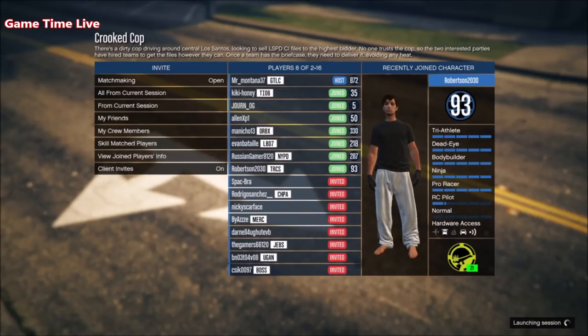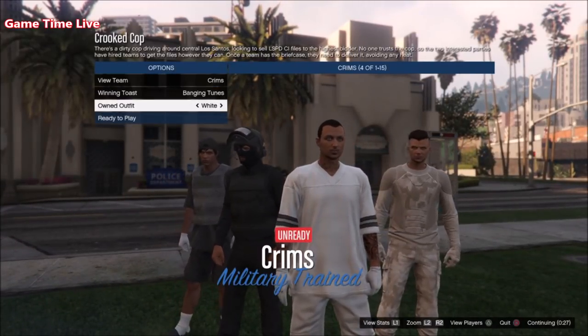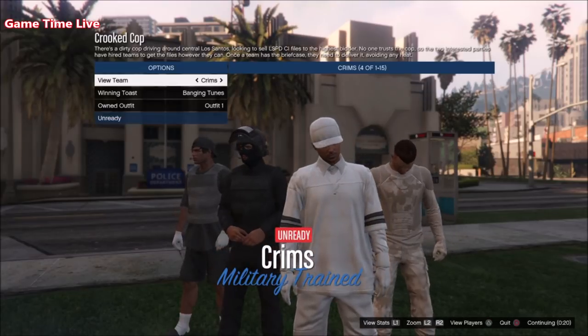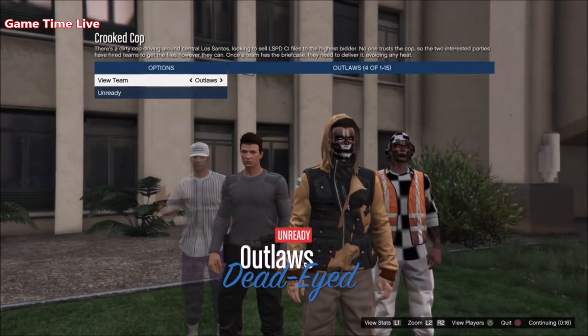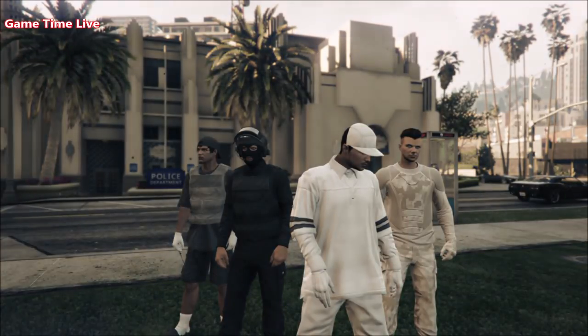Once you've started it up, scroll over to the own it outfit and go once to the right — nothing should change, you should just see this on your screen. Then go once to the right again and you'll see the white vest shirt glitch through the outfits. You'll see the white cap together with the gloves and the joggers — you can't see the racing suit shoes but they will also be there.